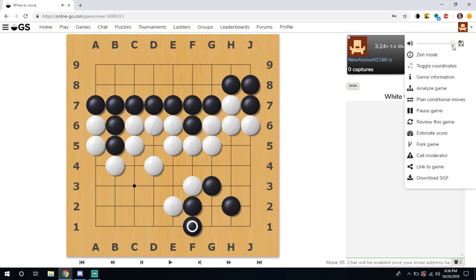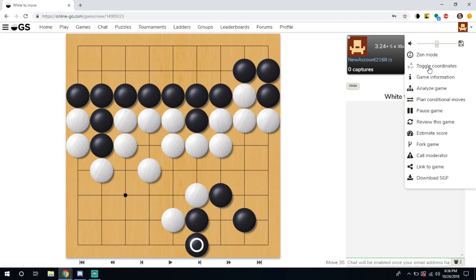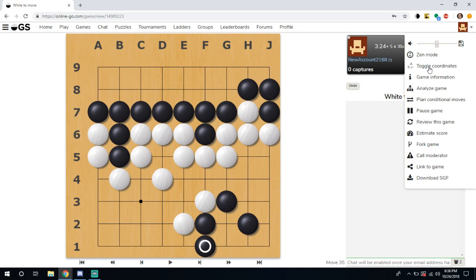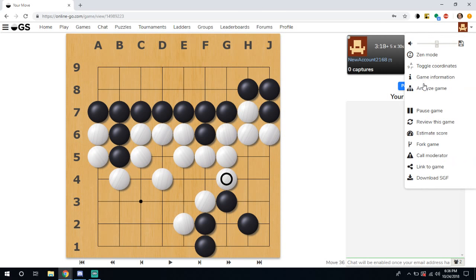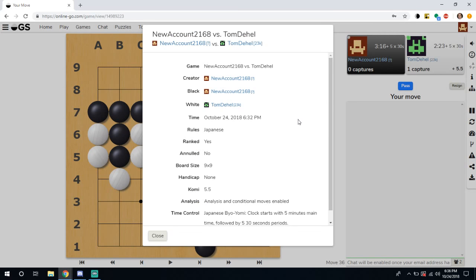You can adjust the sound for the stones if you wanted to. Then down here is Toggle Coordinates — if you wanted to toggle the coordinates and move the stones to the edge of the board you can do so. I usually don't recommend this because if you want advice you'll want the coordinates visible. These are good if you want to take screenshots and share them.